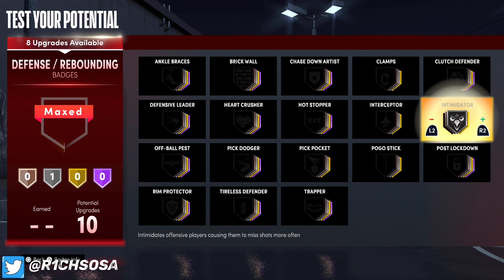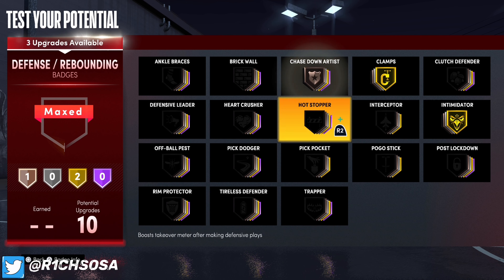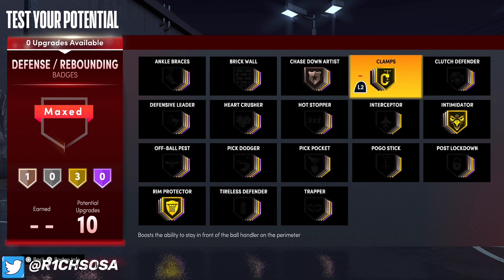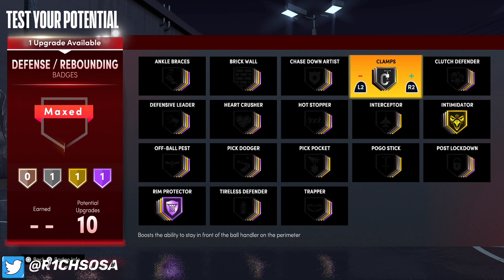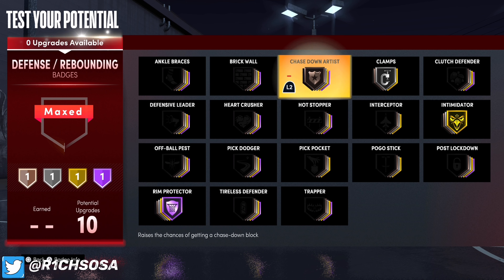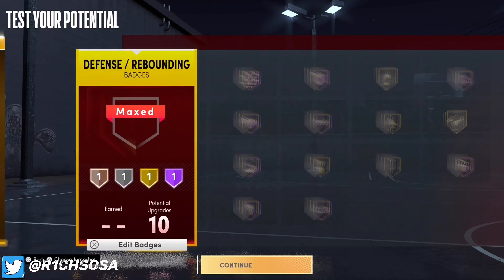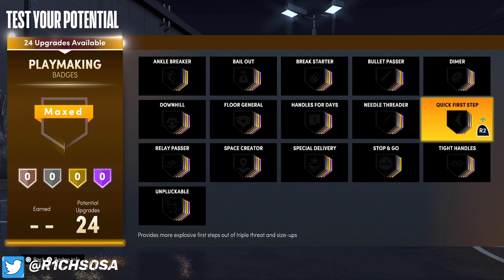For the defense badges, the first badge is going to be gold intimidator as well as gold clamps. I'm going to put on bronze chase down artist and gold rim protector. You could drop down your clamps and put rim protector on hall of fame, or take off chase down and keep clamps on gold, or drop clamps from gold to silver and add chase down on bronze. It really just comes down to what you want to run.